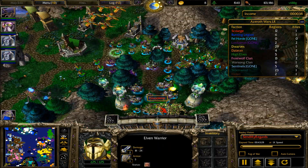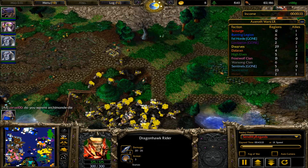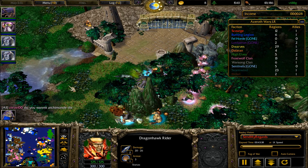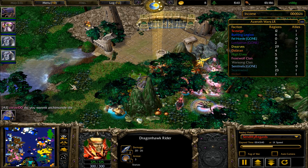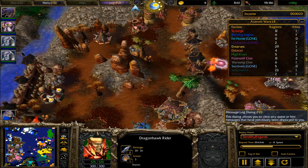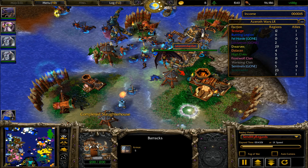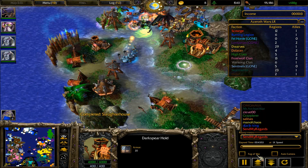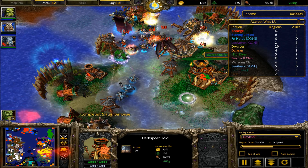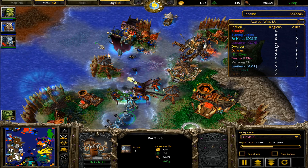Green is still just sitting pretty, massing and massing. Dragonhawk riders have been built, but surprisingly no air from yellow — this is a very unusual no-air strategy. The Warsong clan is not out. Pink is allied to the Warsong clan and is still using his hero squad — not a bad idea — and now moving south to take out this base. Will he use any of gray's units? Gray could be producing some stuff. But still 2,300 gold in the bank for gray — use it.